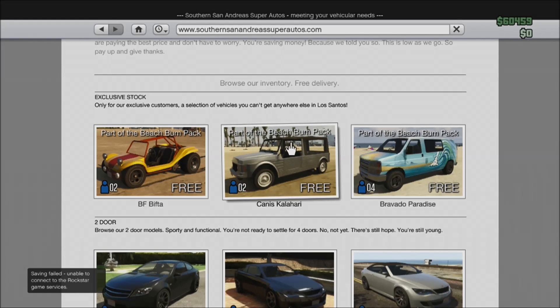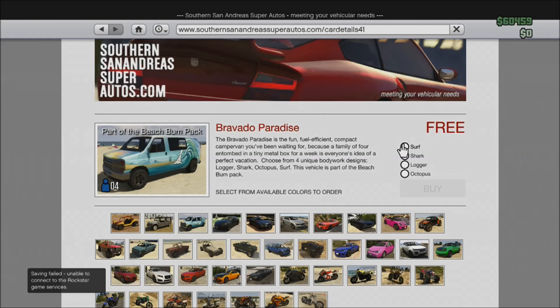You can easily get this vehicle by going to the internet on your phone, go over to Travel and Transport, then go down to Los Santos San Andreas Super Autos — it's the bottom one. When you click on it you will see all of the new vehicles that we get in GTA 5 Online.